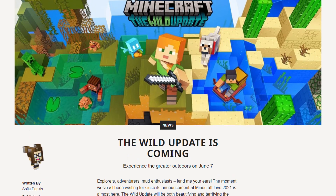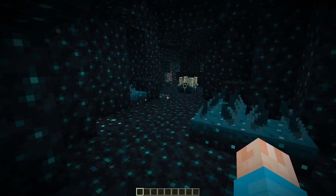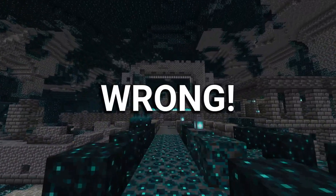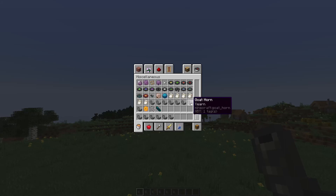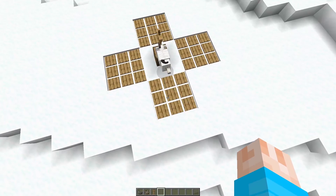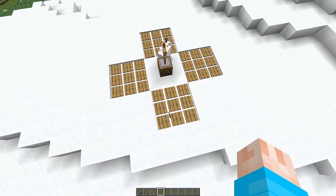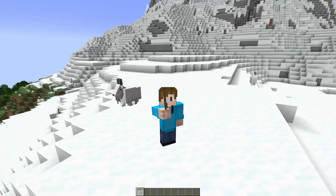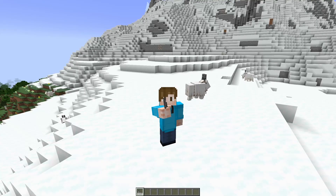1.19 teaches us that we should be silent every once in a while. But wait — everything you thought was wrong. Be quiet for skulk? Wrong. Be quiet for the warden? Wrong. Be quiet for ancient cities? Wrong. This update adds one of the noisiest items for the quietest update: a goat horn. When goats ram certain blocks, part of their horn snaps off and drops onto the ground for the player to pick up. It makes fun sounds. Being quiet just got a whole lot harder.